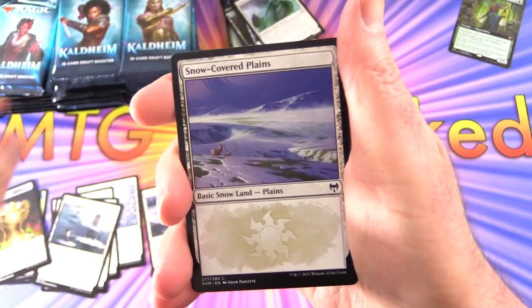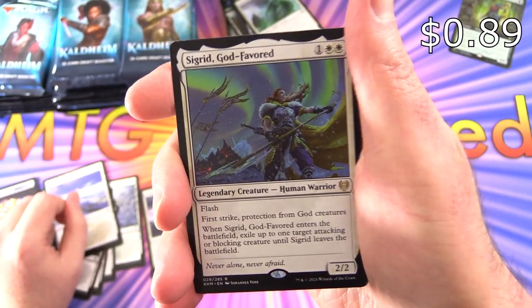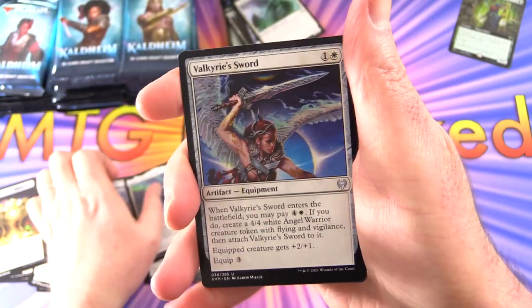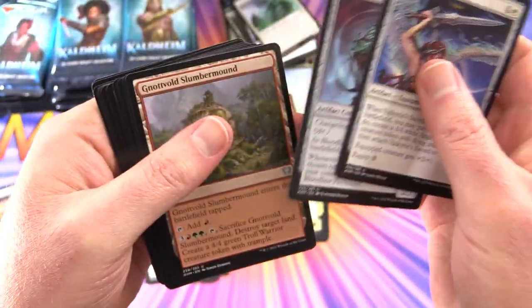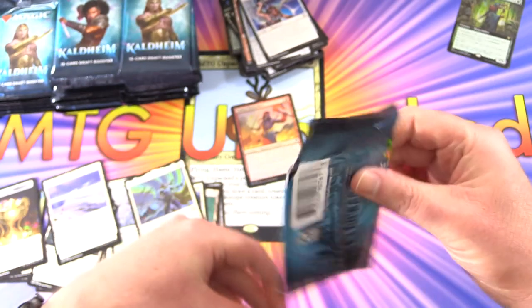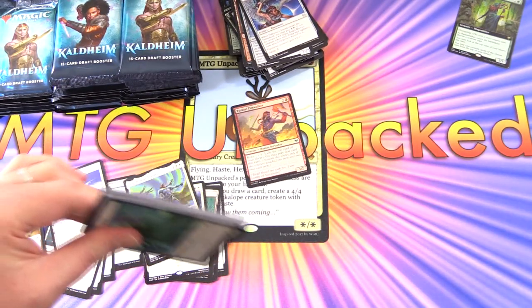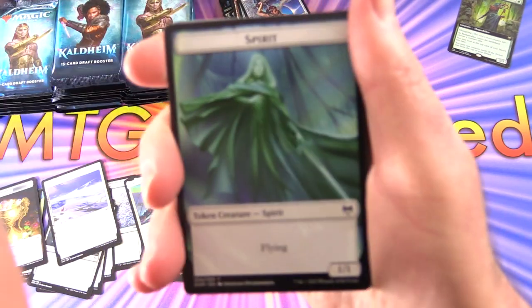We've got some Treasure, Snow Covered Plains, and Sigrid Godfavored. For a second I thought that was going to be a God card, but nope. And here we've got Tybalt — I wonder if we'll find him. He's got some alter ego, doesn't he?